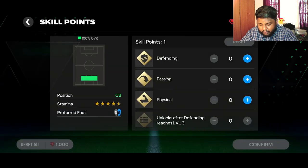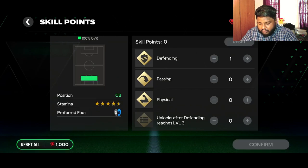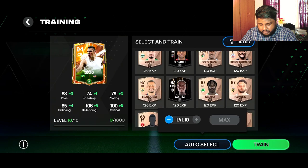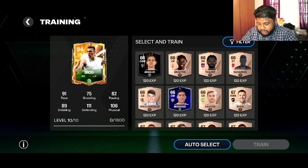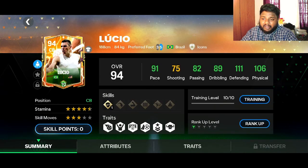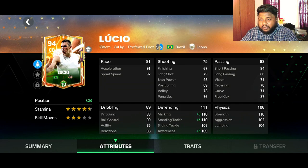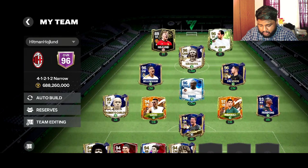I'm going to boost his defense significantly. After max level rank 2, here's how the card looks: 91 pace, 111 defending, 106 physical, 89 dribbling. His defending attributes have increased a lot — plus 5 each in marking, stand tackling, and awareness because I applied those skill points there. That's one reason he's got those boosts.